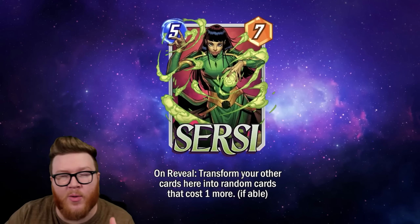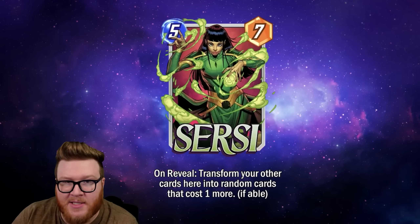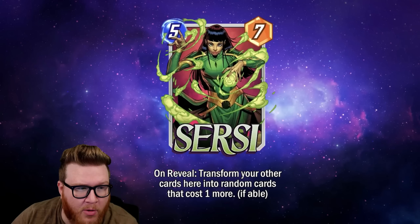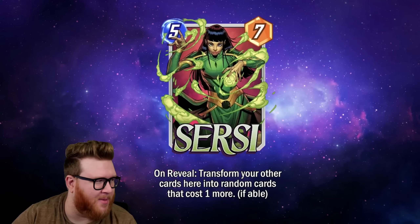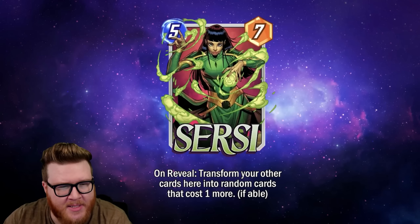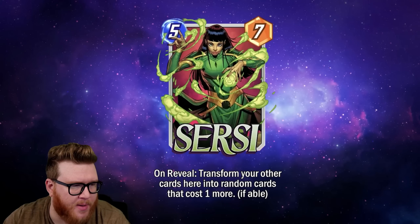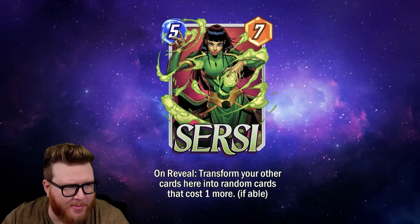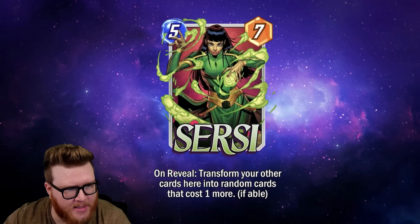If you're not going to play Annihilus, or if you miss your Annihilus, this could be a backup. Play a Sentry on turn four — that Void is a four-cost card — and you can use Cersei to turn that Void into a big five-drop. So you get a nice four-eight on turn four, a nice five-seven, and also a bonus five-drop. Even super-low rolls don't feel so bad if you're taking a negative eight and turning it into something awesome.